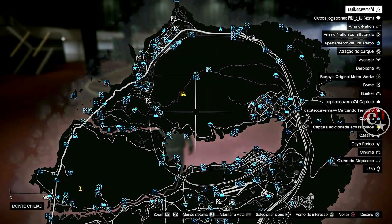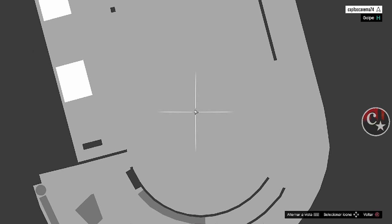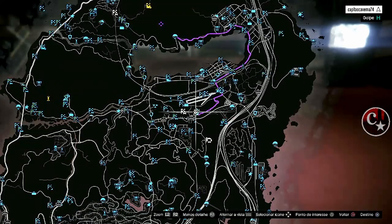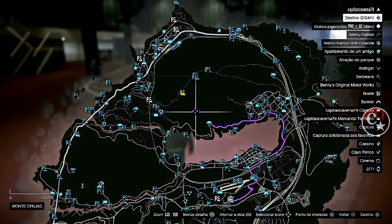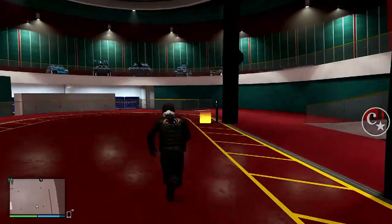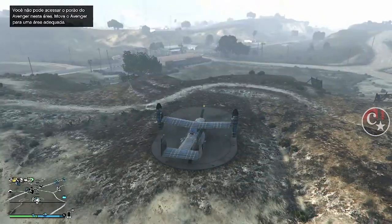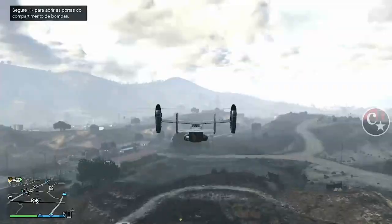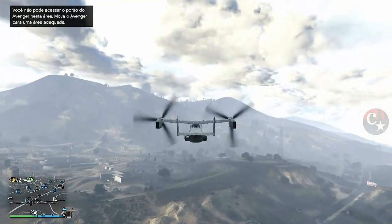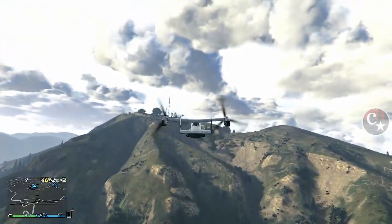I'll do it one more time so you understand how it's done. It might take a little time, but it's simple. Press touchpad and X together — as soon as you press X, lift your finger from the touchpad and keep holding X, and it will mark there. Then press Triangle or Y to keep it marked. After that we leave the complex and go to our nightclub. It can also be done in Arena War, but since we're here at this complex, I prefer to go to the nightclub.